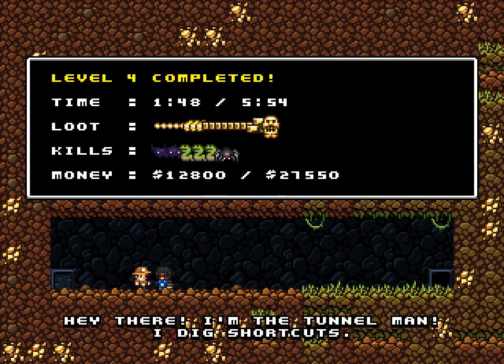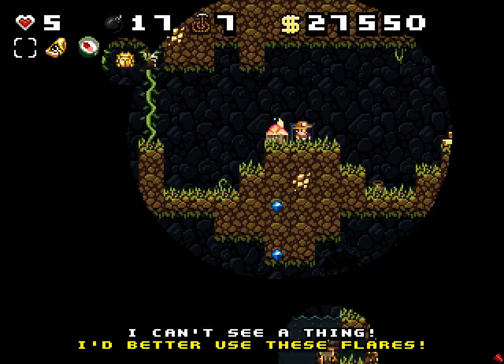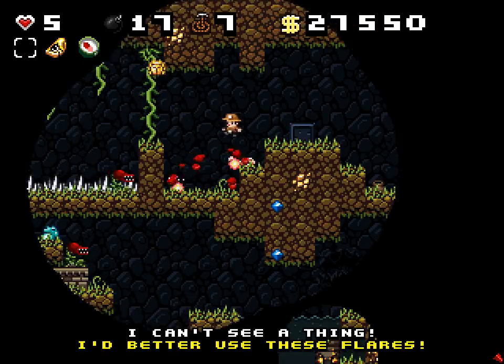This is the tunnel man. He'll make you shortcuts. He'll take 100,000 gold off you, and it becomes more each world for a new shortcut. But I'm not going to pay him anything because I don't need shortcuts — I have them in my other file anyway.